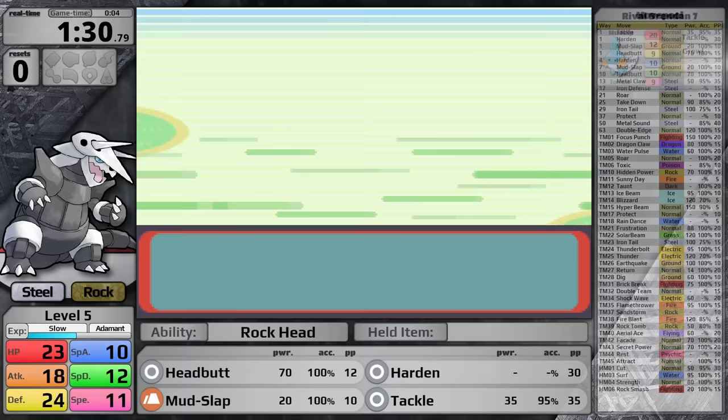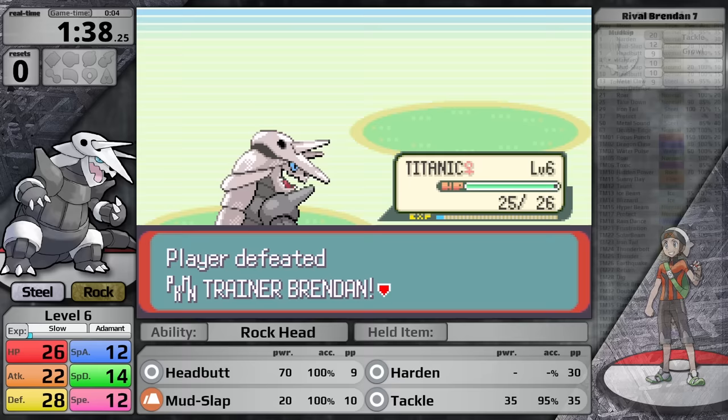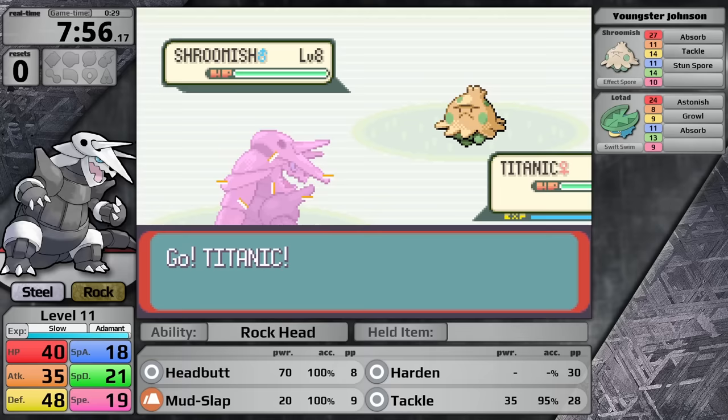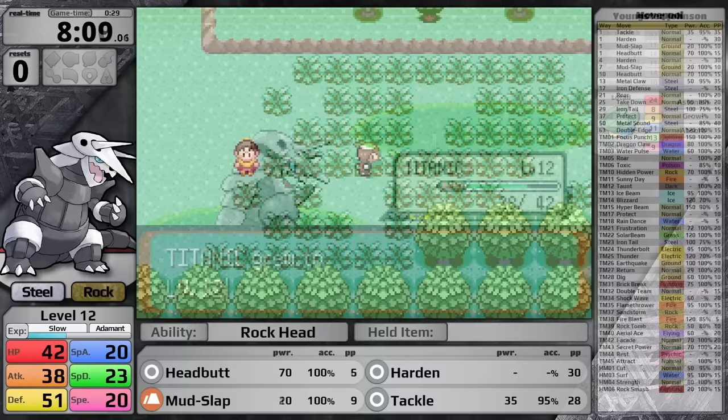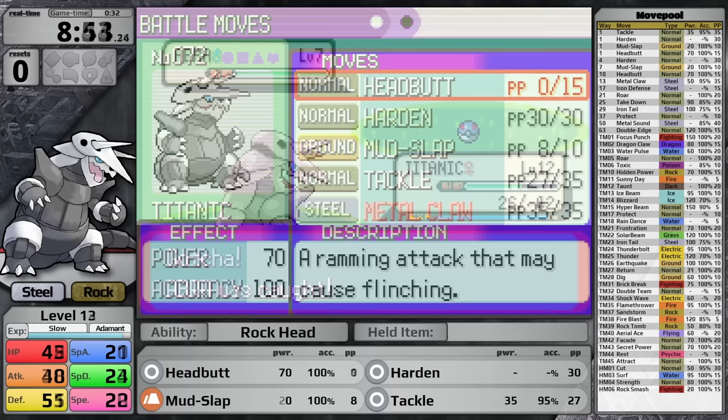The first major battle is against the rival, and for today's playthrough he is going to have Mudkip. This is the Pokemon that Aggron is weakest to, because Ground-type moves do 4x damage to it, and Rock-type moves also do 4x damage. In the early game, I want to train up to level 13 to gain access to Metal Claw for super effective damage against Roxanne's Pokemon. With a slow growth rate this isn't the fastest process. After training all the trainers north of Rustboro and catching an Abra for Teleport, I finish my training learning Metal Claw.